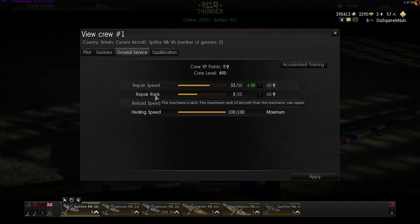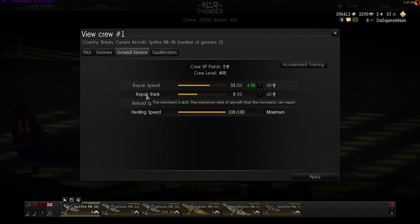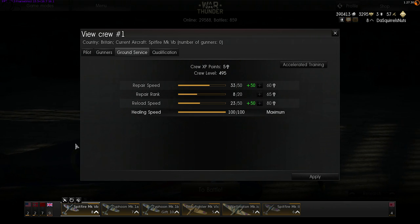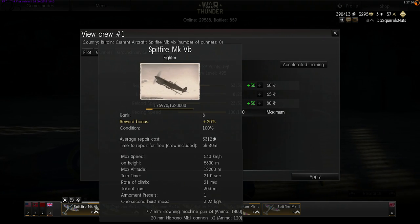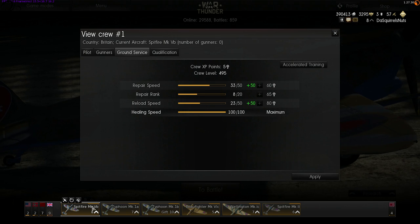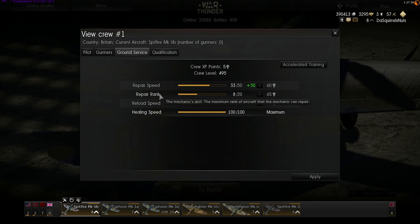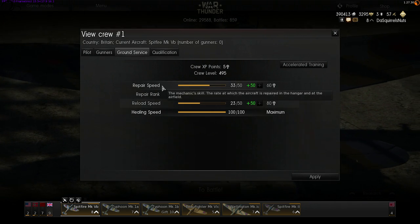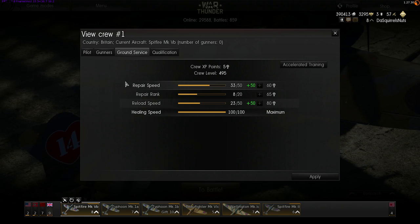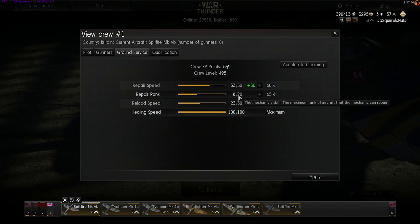The repair rank of the crew is the rank of aircraft they can repair. All repair speed benefits only apply if the repair rank is greater than or equal to the tier of the aircraft. This Spitfire is tier 8 and the crew's repair rank is 8. If I were to swap in a tier 10 aircraft, the crew could still repair it but none of those bonuses would apply — just the normal, very slow rate. So when you swap aircraft into a crew, always check that repair rank is at the right level.